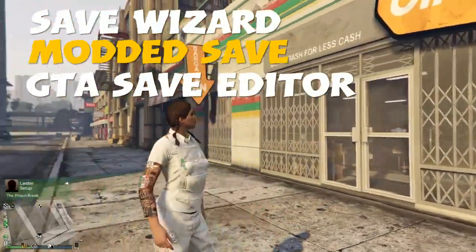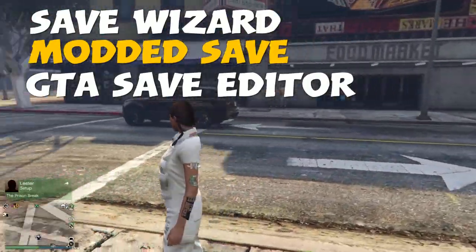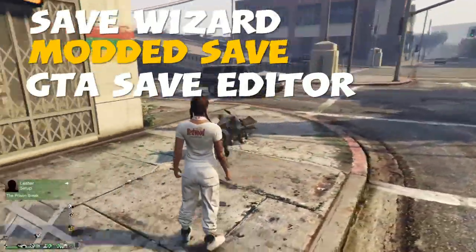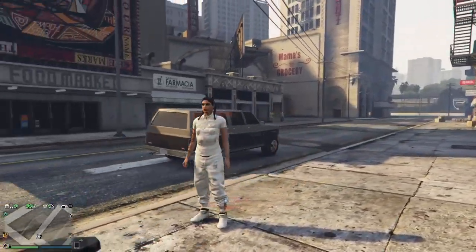Alright, you're going to need a few things for this glitch. You're going to need the Save Wizard, you're going to need a modded save, and GTA Save Editor. All of which are linked in the description, guys. So go ahead and download those on your PC or laptop, and then we'll be ready to start the glitch.